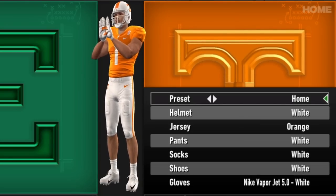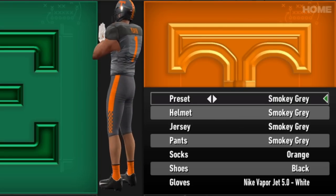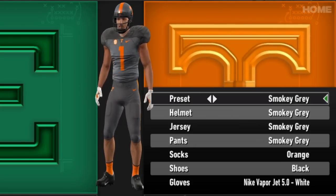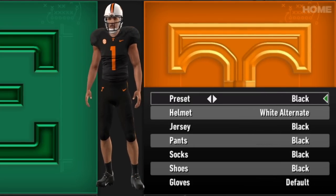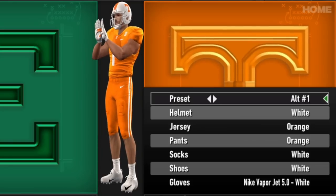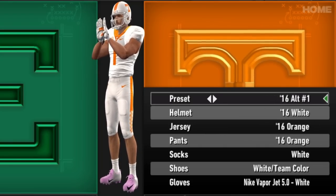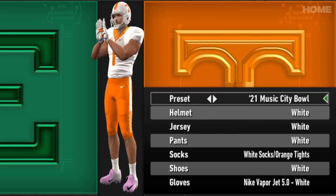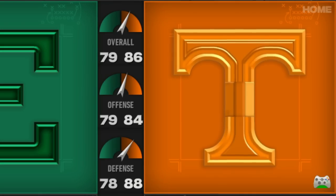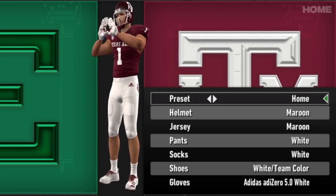Tennessee — the home, the white, the Smoky Gray which works, it's as simple as that. The black is actually a rare case where I think the black is a worse uniform than their gray. I like the all orange very creamsicle look for the Vols. There's some 2016 stuff and the 2021 Music City Bowl, then back to the home. We are nearing the home stretch now.